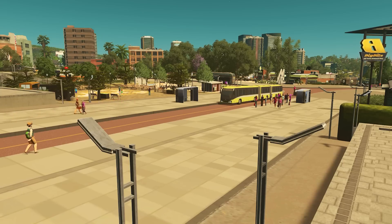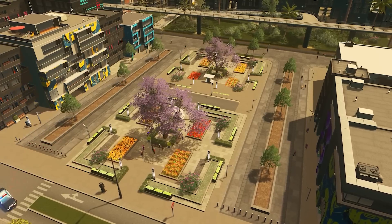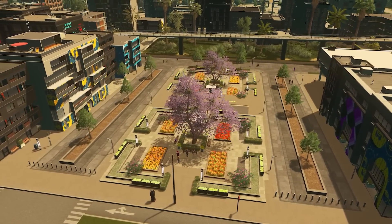Maybe you'd like a bus flowing through your new pedestrian area, or perhaps weave public transport networks through them. Or use the new wall-to-wall specialisation, which we'll discuss in a future video in this series, to create enclosed plaza spaces.